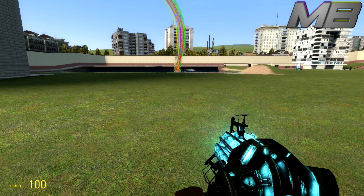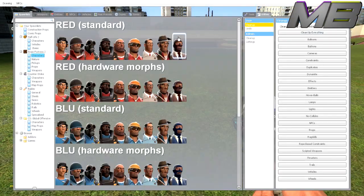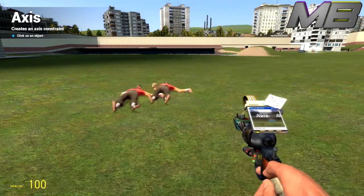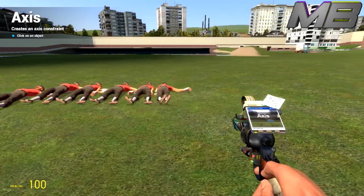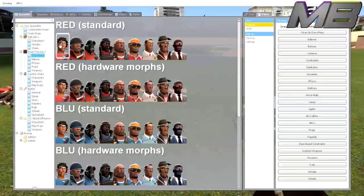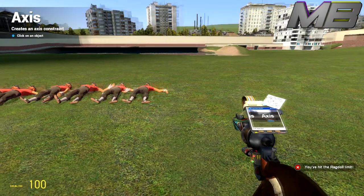I would recommend doing this with two or three other people because you'll get better results. Basically, what you want to do is scroll over to your tool gun, then hold Q to open up the menu, and spawn in any character — I like the Team Fortress 2 characters. Spawn them in and it helps if you put them in a line. You're going to want to max out your ragdoll limit and spawn in as many characters as possible until it says you hit your limit — you can see it in the bottom right when you hit the memory limit.